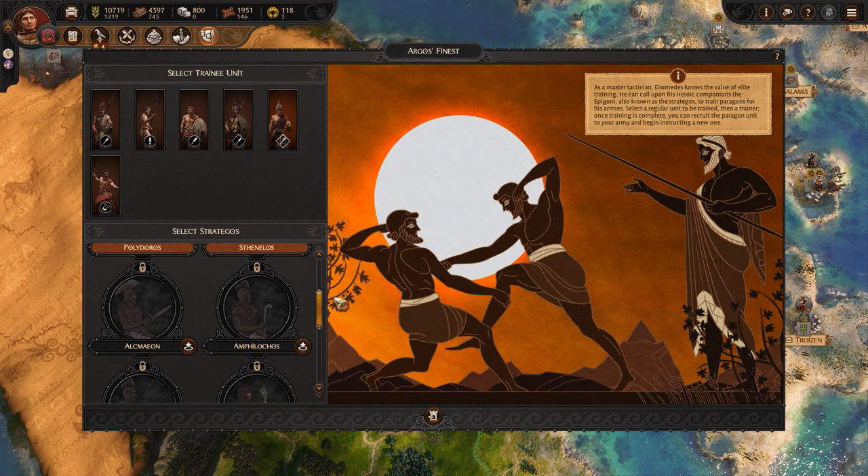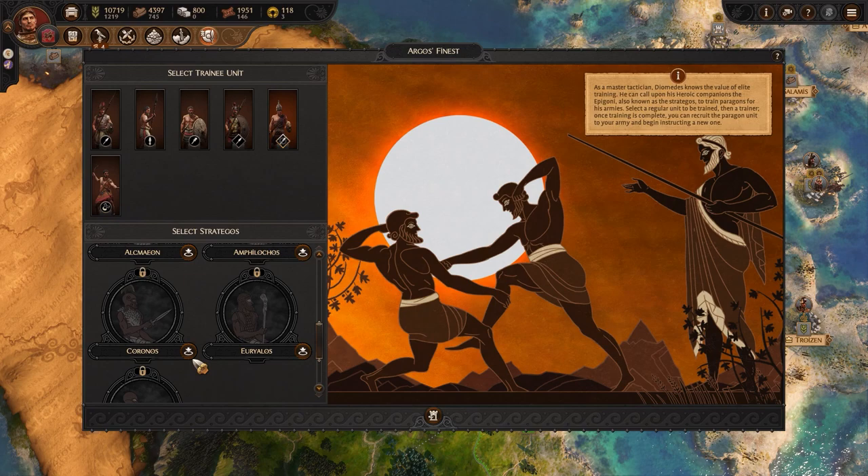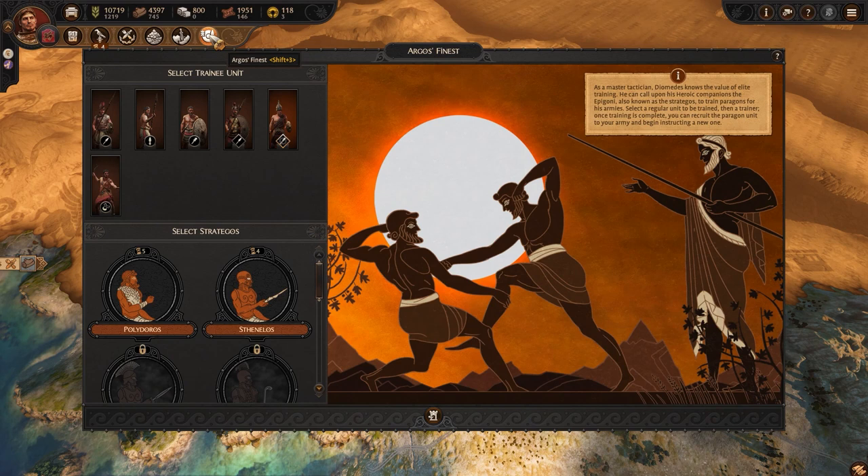Diomedes' Paragon units are recruited from the Argos Finest menu. First I select to train a unit, and then I choose a Strategos to train them. Strategoi are linked to settlements — the top two live in my home settlement of Argos and Tyria, and Koronos, for example, will unlock once I take Thebes. I'm going to train some spearmen with Polydoros, which will take one more turn than Stenelos, but a 50% weapon upgrade is too good to miss.